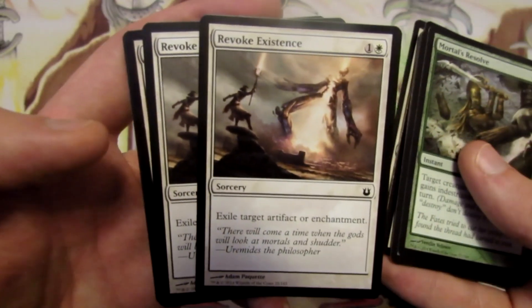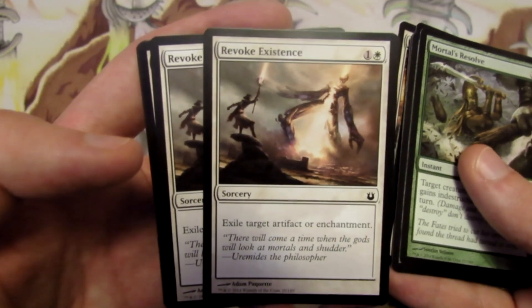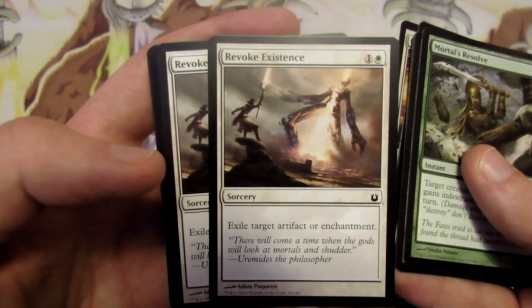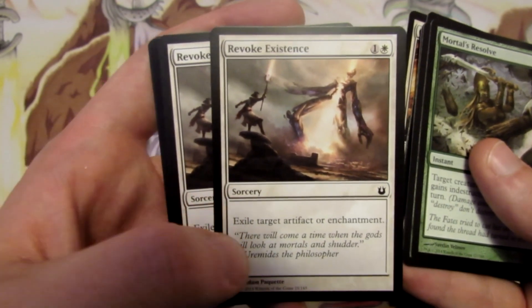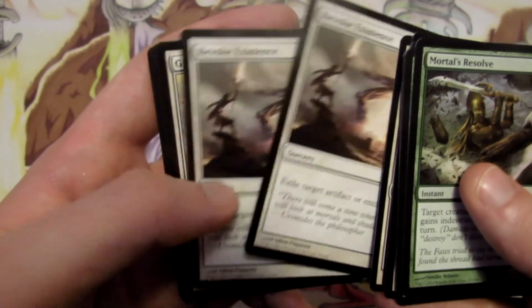We have two Revoke Existence to exile target artifact or enchantment for two mana. Against annoying things our opponents may have like Detention Spheres, or God cards — since they're indestructible, exiling is a way of getting around that. Sided in as necessary.